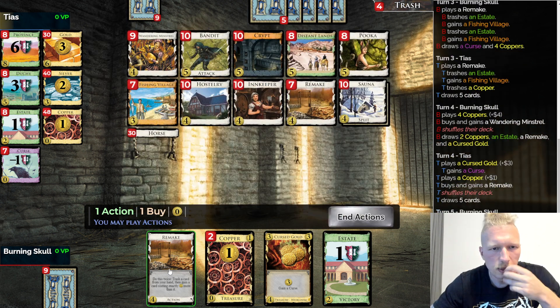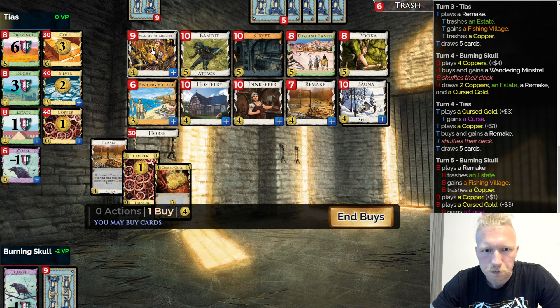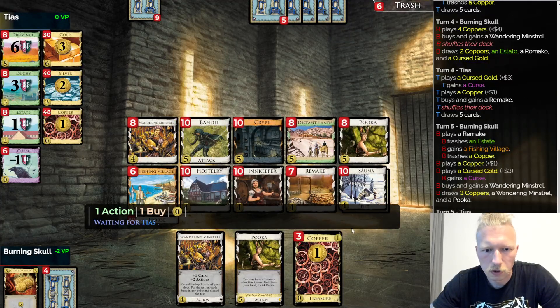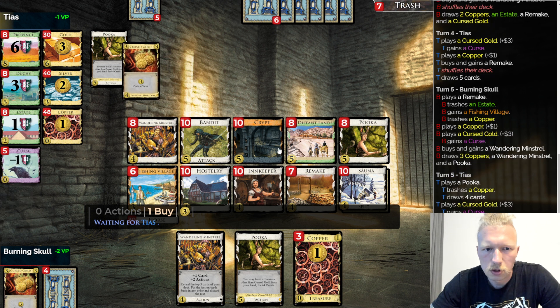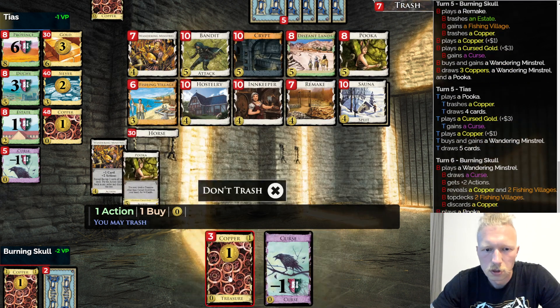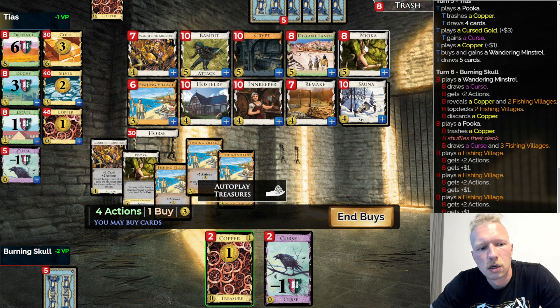Here I have options but I'm actually in for another Curse and another Fishing Village. The Minstrel — okay, now that looks good. I'm out of Estates, I have two Curses. The draw is fairly awkward here. I might want another Puka but honestly, maybe the whole story is not a bad option. Remaking into Distant Lands should be fairly nice at some point. Do I want a Bandit? Because otherwise how the hell am I supposed to get my economy? Yeah, let's get a Bandit.